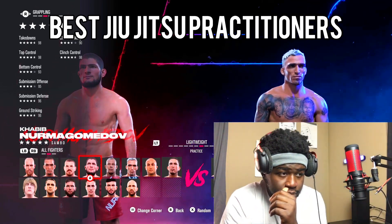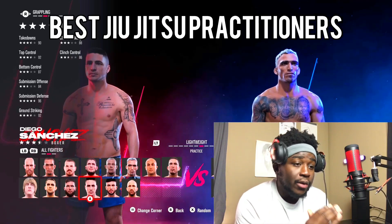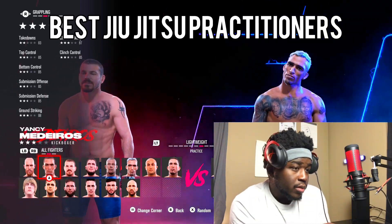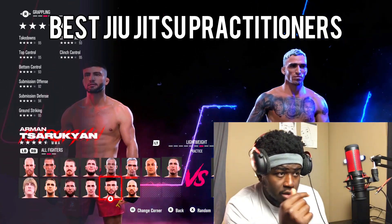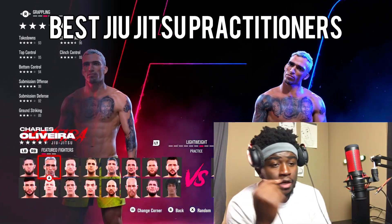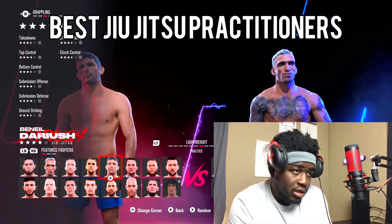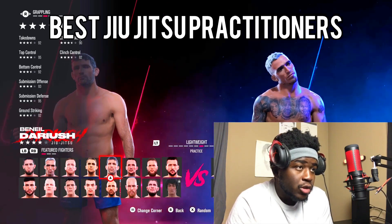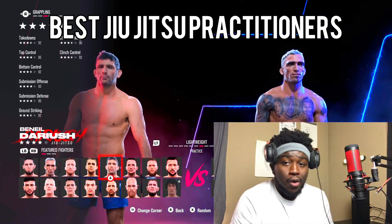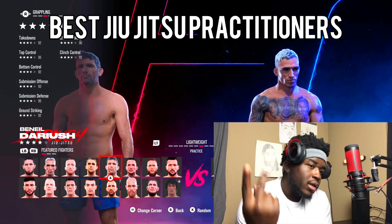Moving on to BJJ — when it comes to Jiu-Jitsu in the Lightweight division, some of the best Jiu-Jitsu in the game, period. Legendary Jim Miller — good Jiu-Jitsu. Even Dustin Poirier — good Jiu-Jitsu. Arman Tsarukyan — good Jiu-Jitsu. Charles Oliveira — good Jiu-Jitsu. But the number one Jiu-Jitsu artist in this division is Charles Oliveira. Number two, you've got to go Beneil Dariush — the second best submission artist in the game. Submission offense: 93. Bottom control: 92. Top control: 95. He got submissions for every position you can get in on the ground. He's a great pick. Charles Oliveira number one, Beneil Dariush number two for Jiu-Jitsu.